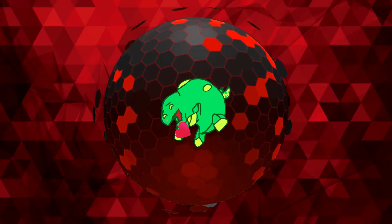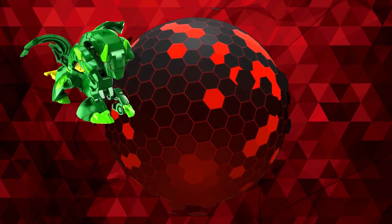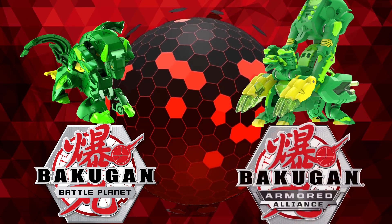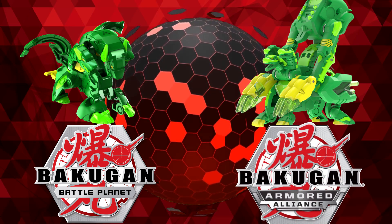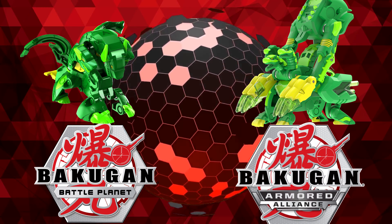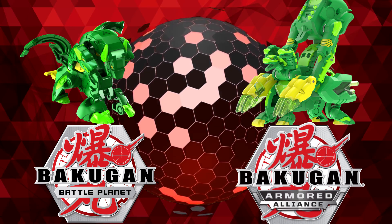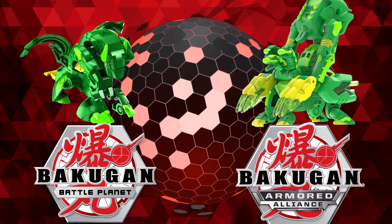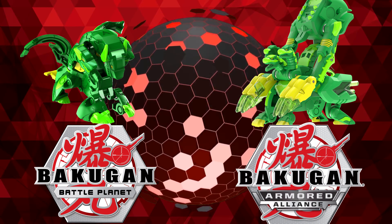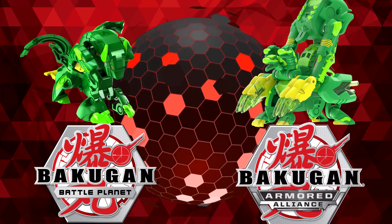Hello my presumptuous porcupines, it's your boy Xionic Blader and today we will be comparing Ventus Halcore Ultra from Bakugan Battle Planet with its Season 2 counterpart from Armored Alliance. We will compare them in four categories: their cores, their base stats and effects, their evolutions, and their use in decks. Ventus Halcore Ultra from Battle Planet will be abbreviated as BP and from Armored Alliance as AA. Let's figure out which Ventus Halcore Ultra is the best.